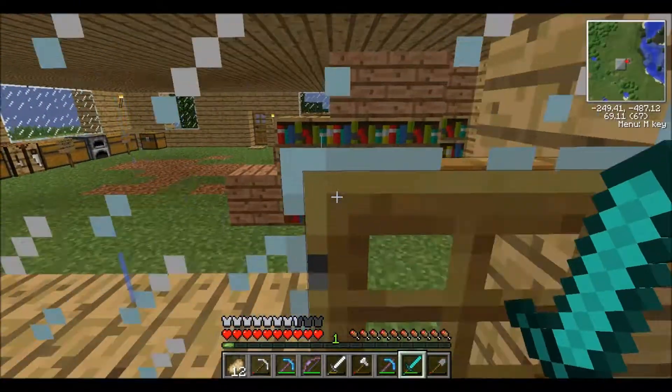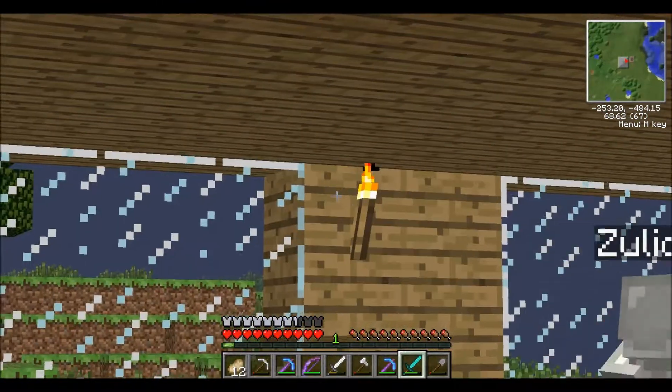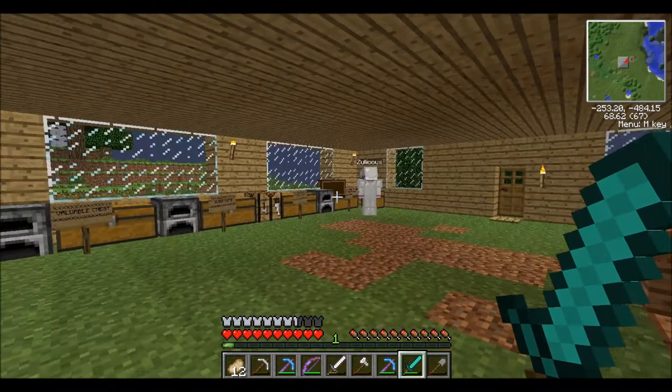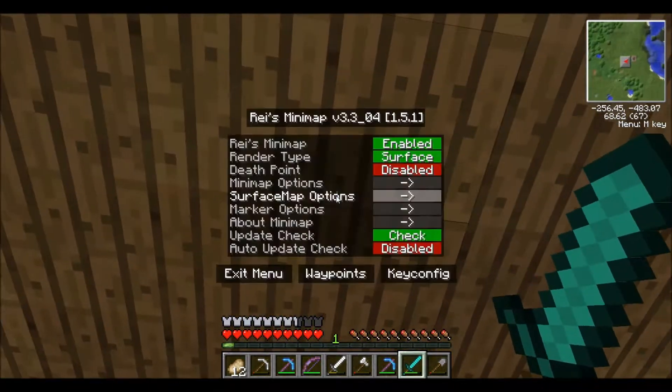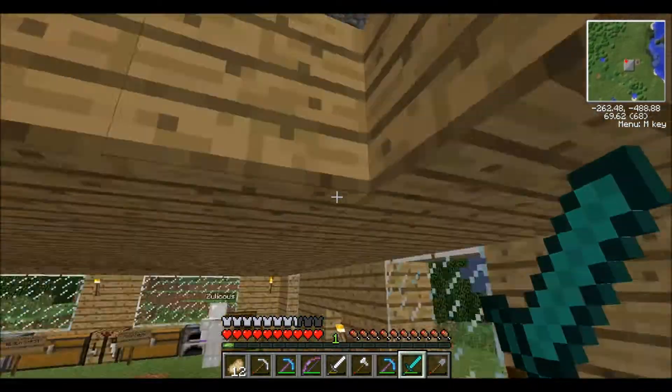So we have installed two mods, and hopefully one more. What we've installed is Optifine, and we've also added Ray's minimap. So these two mods are not cheating at all — they just allow us to use the map.